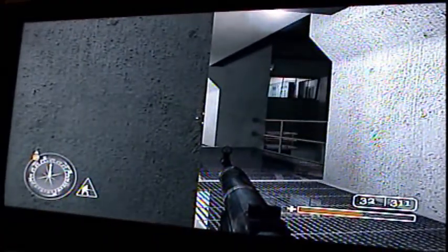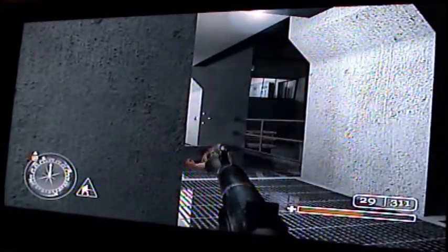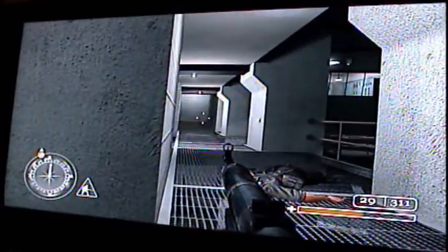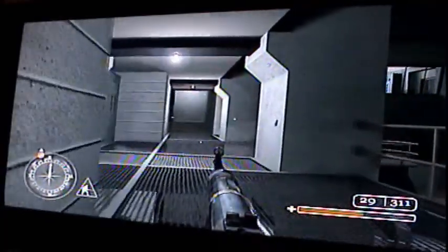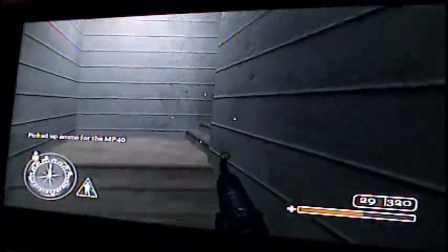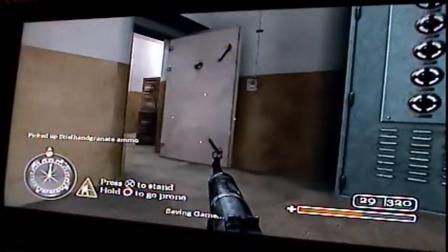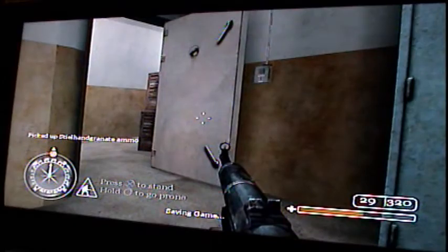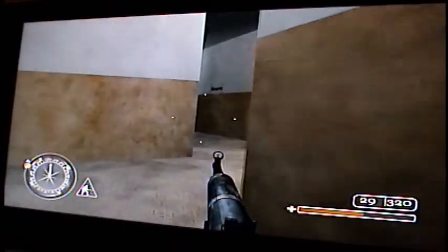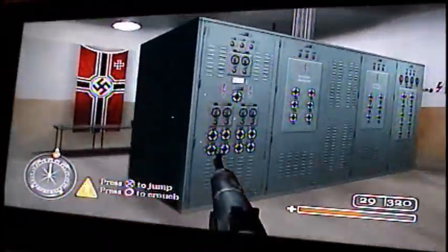Try to do the same thing again — bank a grenade and get him to come running at you. I think he's the only guy. Then just run up and the coast is clear until you get through this room and around the other corner. Checkpoint right there.